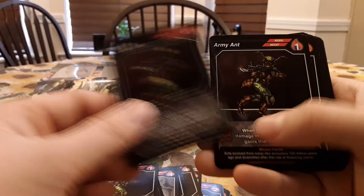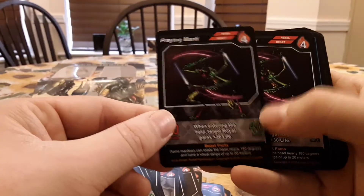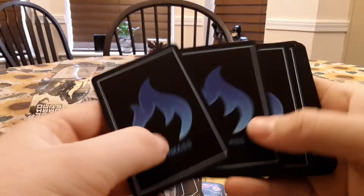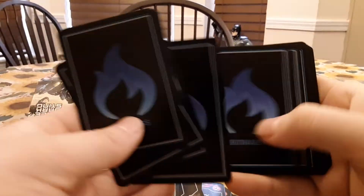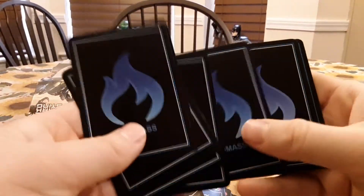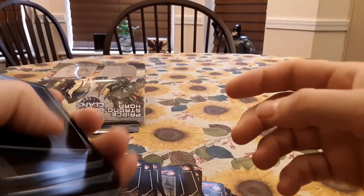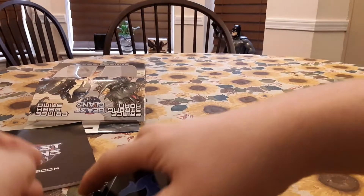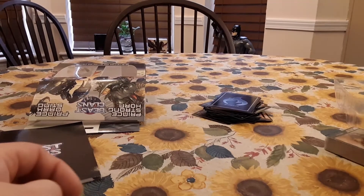Army Ant. Pring Manti. We have some Biomass cards — because this is kind of like Energies, from what I understand. That covers Prince Darksting. We'll just set that up that way.